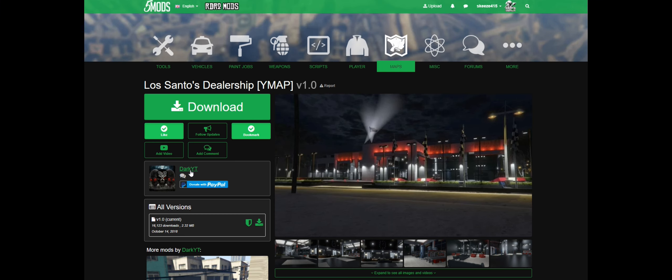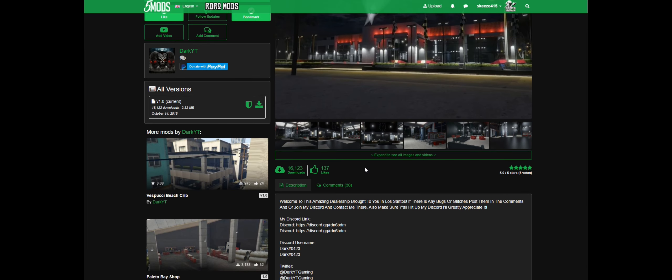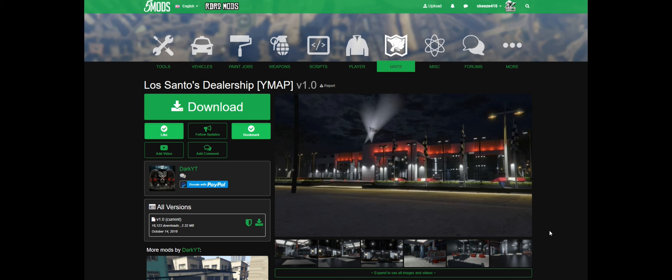This mod is created by Dark White T — shout out to the creator. When you get to the mod page, scroll down, read the full description, then come up to where it says 'Current' and select the green arrow to download. Now for requirements, we are going to need Map Builder.